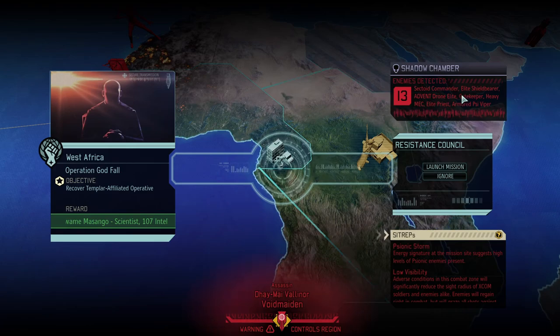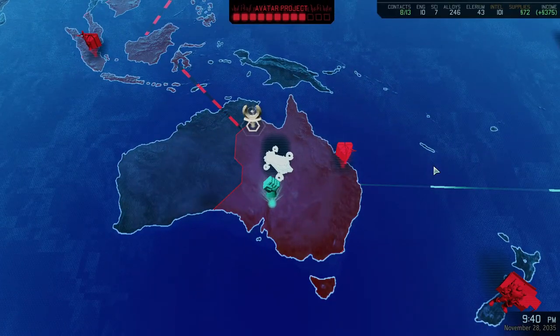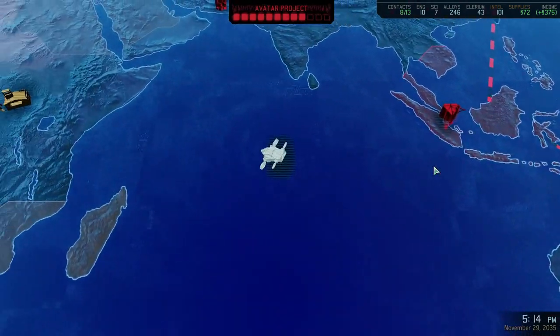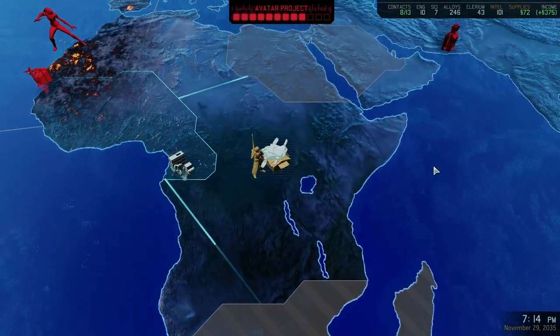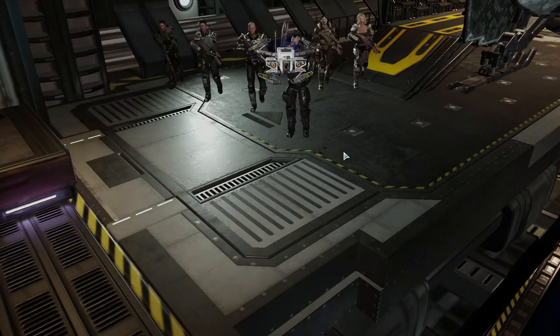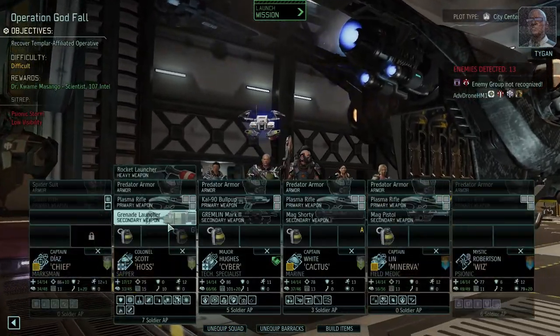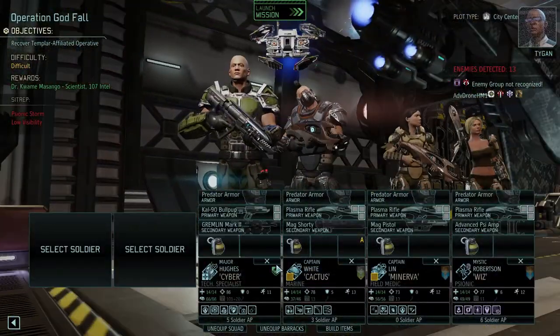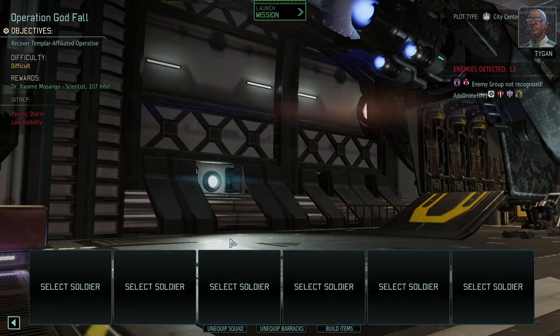We have: Sector Commander, Elite Shield Bearer, Advent Drone Elite, Gatekeeper, Heavy Mech, Elite Priest, Armored Psy Viper. Setting force for the West African Sector — the scientist and the intel isn't bad. I would expect we will find various psionically adept aliens deployed in the field here.